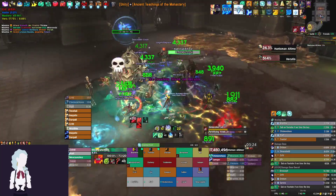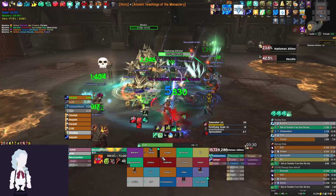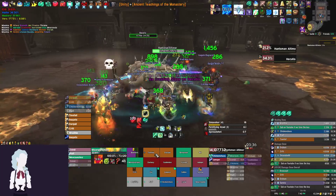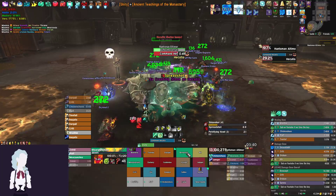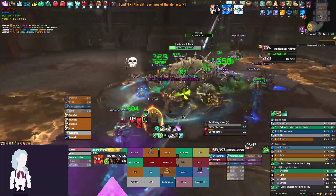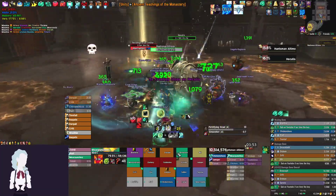I'm paying attention to the remainder of the debuff. We got an Innervate — nice! I'll spam some Vivifies while the dog moves around, then Mana Tea as the Innervate ends, Essence Font, spam some more Vivifies, press Yu'lon while we still have Mana Tea going.